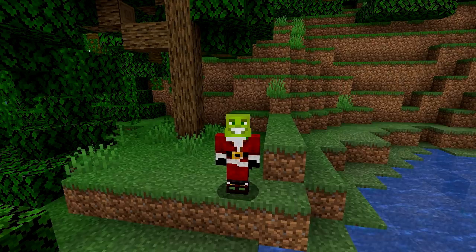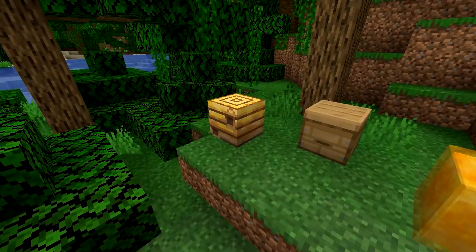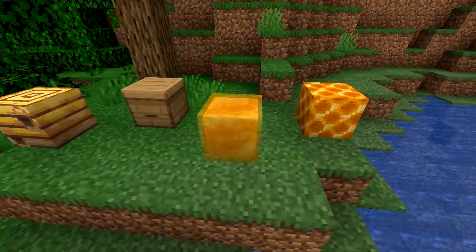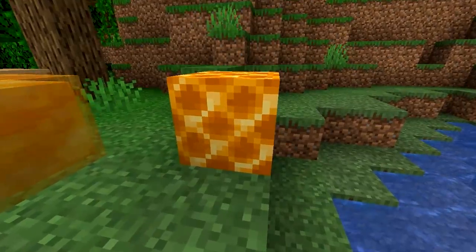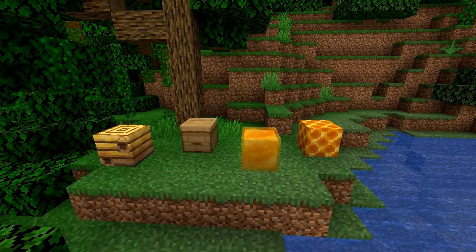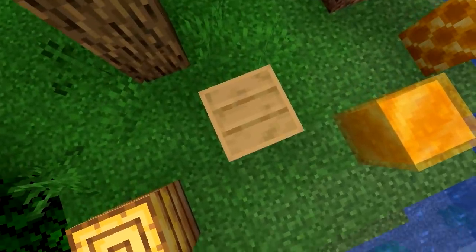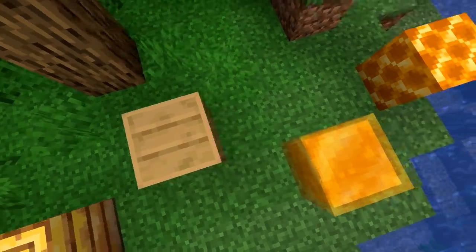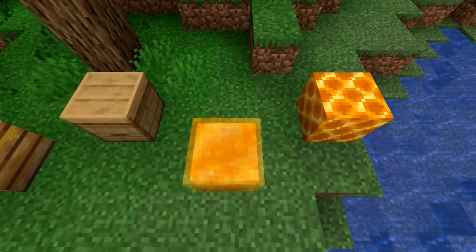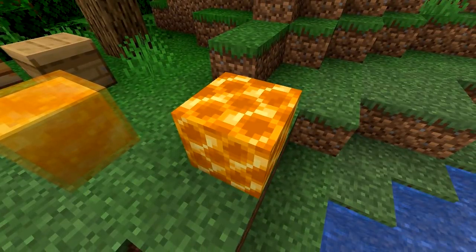So 1.15 wasn't the biggest of updates, however it did add in some new blocks and rather than try out what they do and how interesting they are, I'm gonna do what I always do — build a house out of them. So these are the four new blocks: we have the bee nests, we have the beehives, we have the honey blocks and we have the honeycomb block. I love honeycomb, it tastes so delicious I just want to eat this block. I see four perfect building blocks — a wall, a plank floor, a see-through window, and a honeycomb roof.